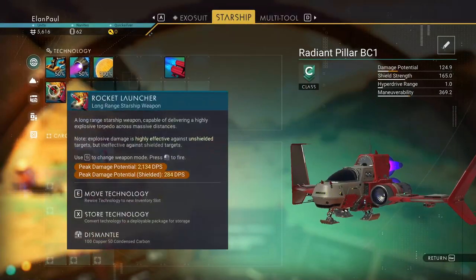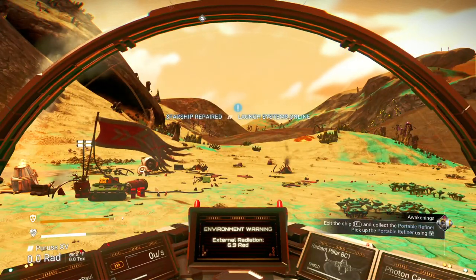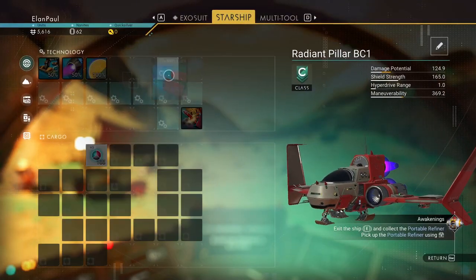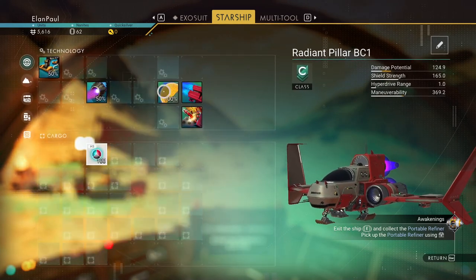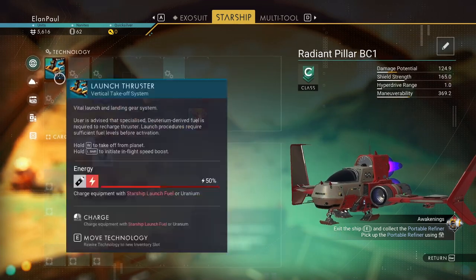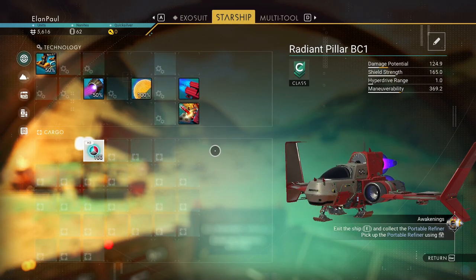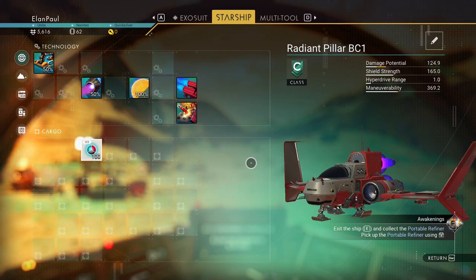Our ship is now fixed. Congratulations. It tells us the launch systems are ready and we should go ahead and leave. But we really need to get that portable refiner first. I'm going to move my rocket launcher and photon cannon over here and spread these out a little bit in order to make it better to add stuff. We do need to upgrade our ship and get more slots in it or get a different ship — but we don't have anywhere near the units to buy a new ship, so we'll worry about that later.